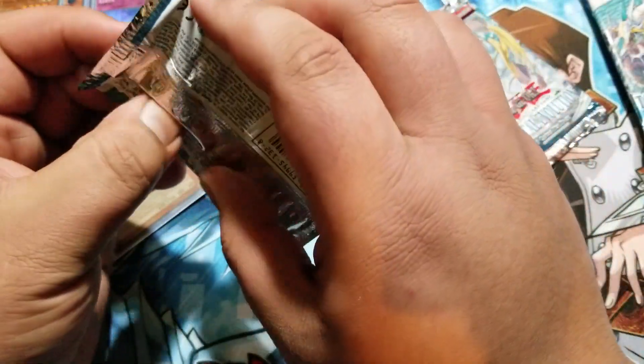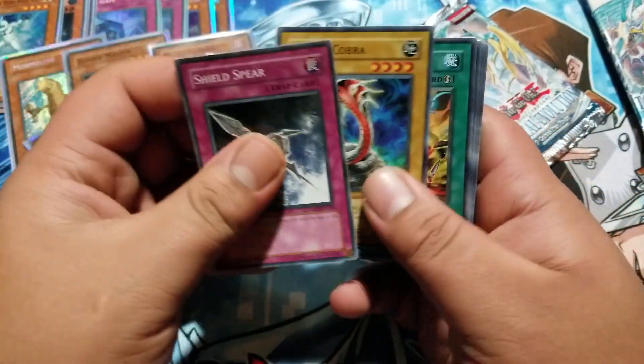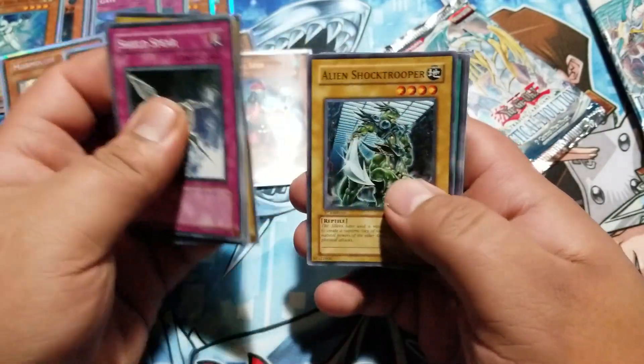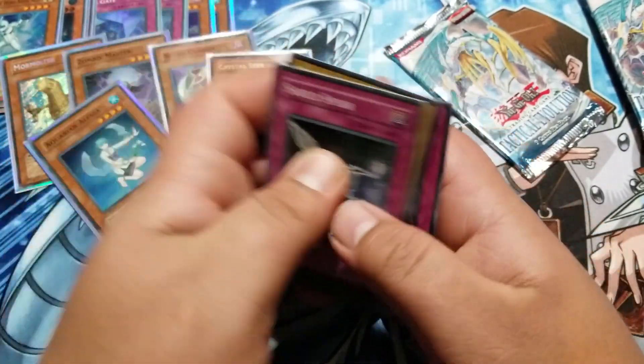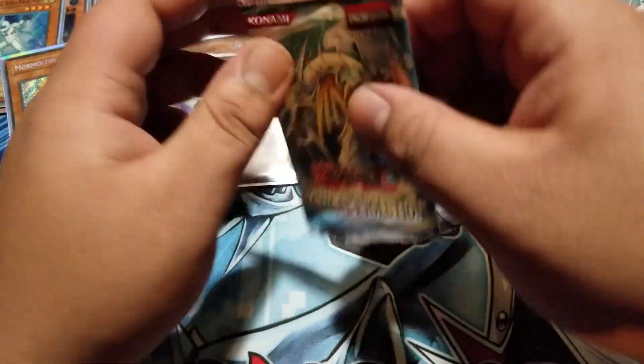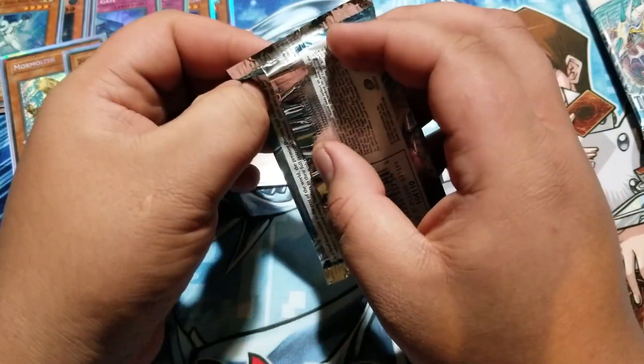Come on, give me a Rainbow Dragon. I'll get a Rainbow Dragon in these packs — I'm totally going to buy a box. I will buy a box if I don't pull a Rainbow Dragon. And that is Hunter Dragon. Okay. I'm saying it right now: if I don't pull a Rainbow Dragon here, I'll buy a first edition booster box if I have to.